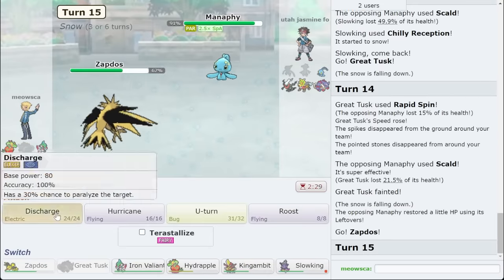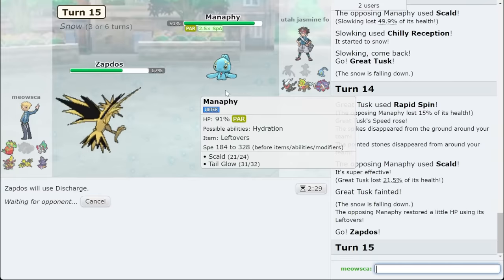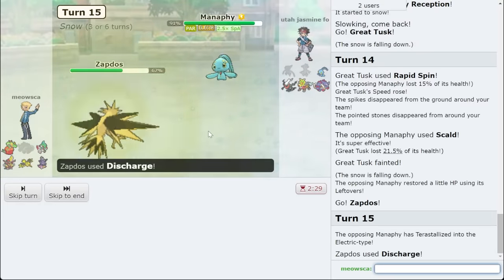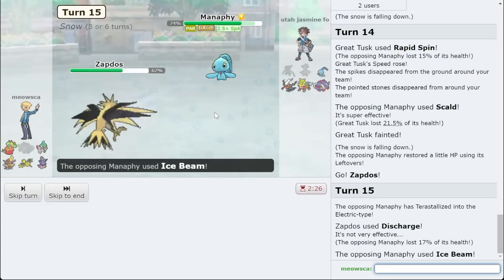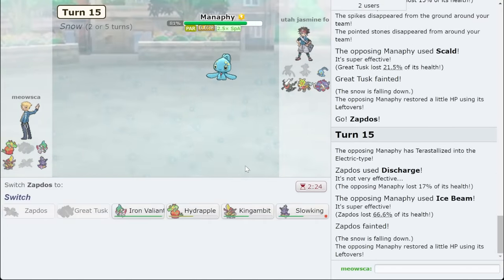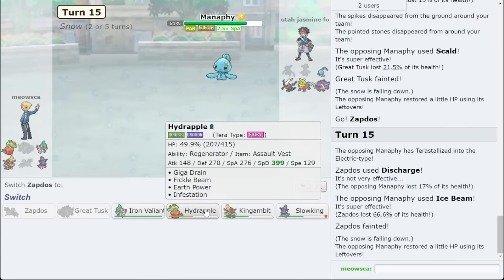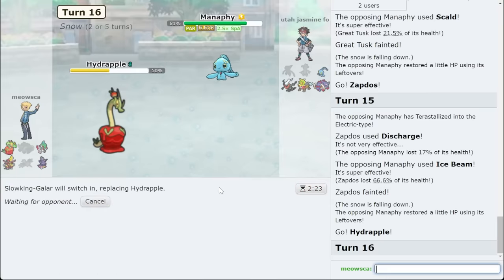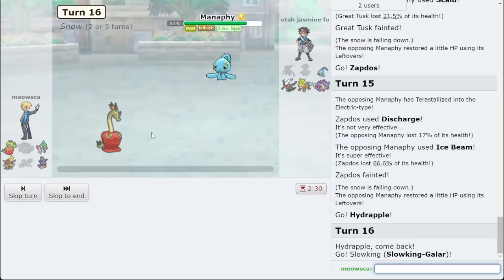Assuming they might want to Tera here, I'm going to go Zapdos just to bait it. They could also just stay in regular form — they actually Tera Electric, which is pretty cool. But that is King Gambit food. King Gambit looks pretty good at that point. Tera Electric — do I want to Tera with mine? I think I bring Slowking out. Slowking does nothing — I'm just doing that to get Regen, then Tera up and beat the 1v1 with Earth Power because Hydrapple just does not care.